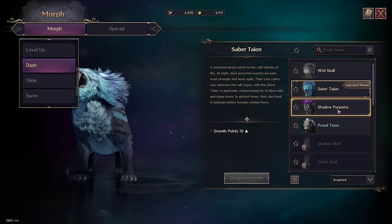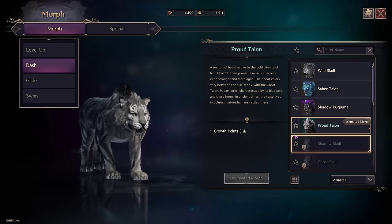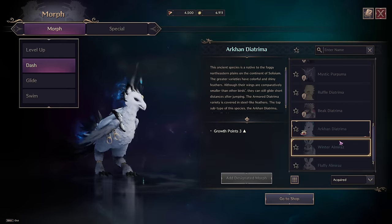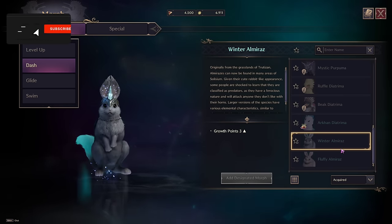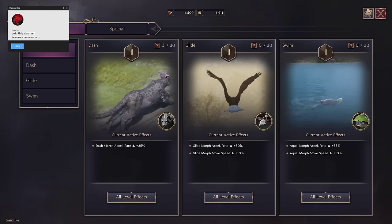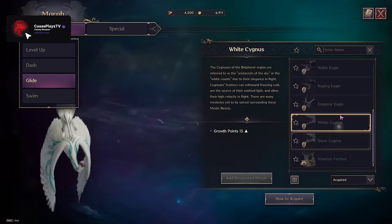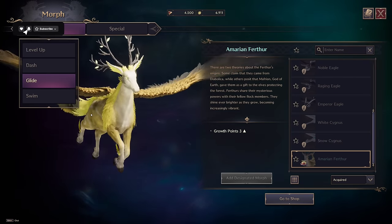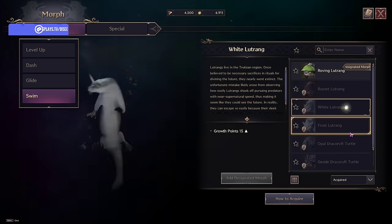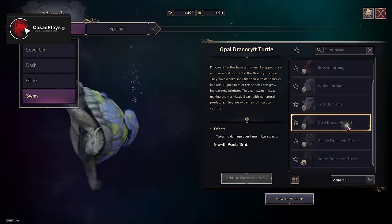Here are all the available forms: wild skull, saber talon, proud tan, aeon, shadow skull. Wait — you can become a rabbit too? That's interesting. You can also change the form you use for gliding. And for swimming — oh my god, you become an otter! This is cool, it's different.